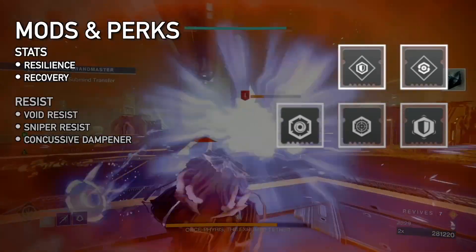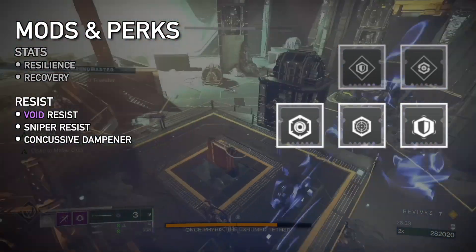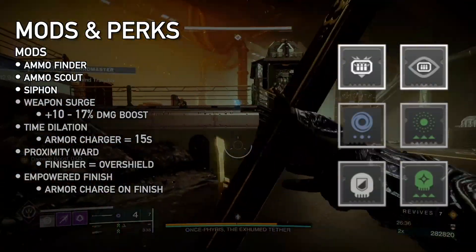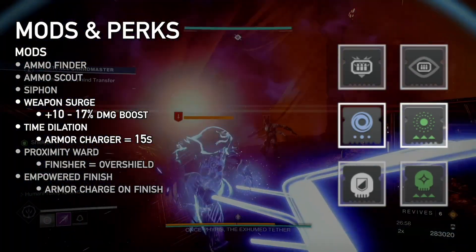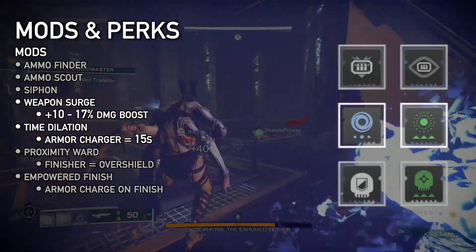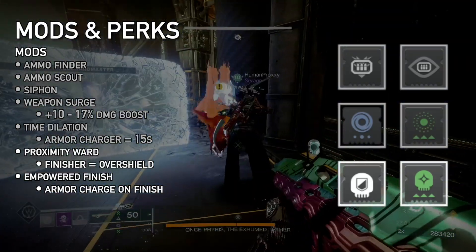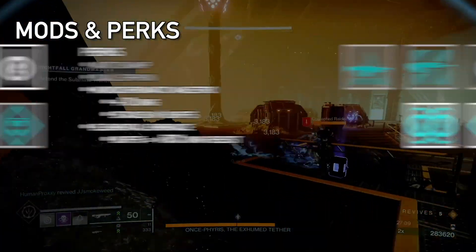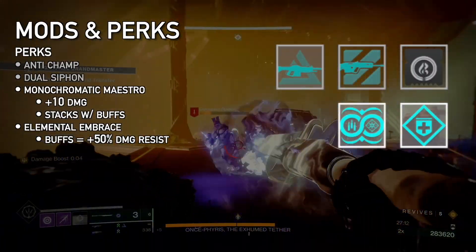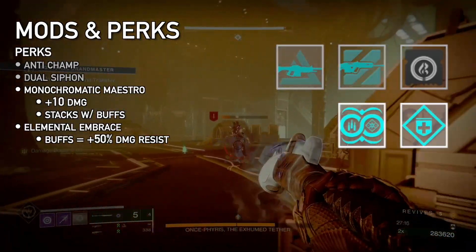On your armor, always prioritize Resilience and Recovery. Resistance: run as many Void Resist mods as you can; Sniper or Concussive Dampener will help too. Run as many Ammo Finders, Scouts, and Siphons as possible. Weapon Surge mods increase matching damage by 10% for one mod, 17% for two. Time Dilation makes these armor charge effects last longer. Proximity Ward grants overshield during finishers, while Empowered Finish grants armor charge if you have no stacks. On the Seasonal Artifact, pick Anti-Champ and Dual Siphon mods to match your weapons and subclass element. Monochromatic Maestro boosts matching weapon and subclass damage, and it's stacking more than it should. Elemental Embrace turns your buffs into 50% damage resist.